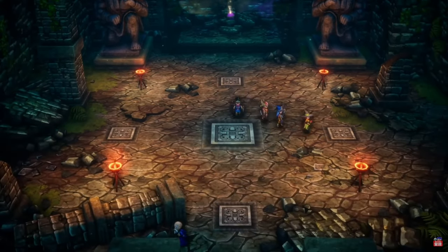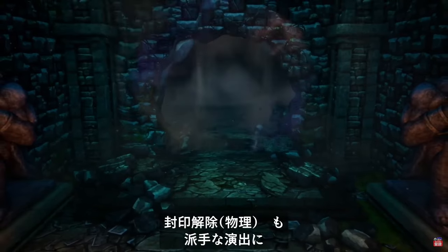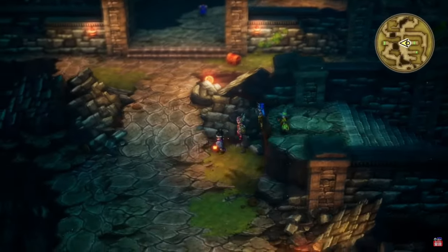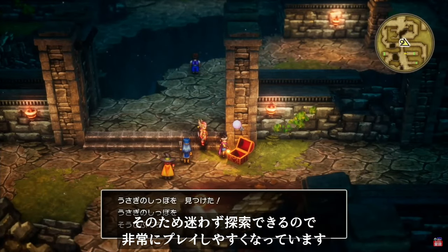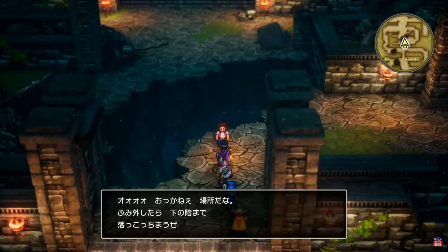This might be the cave it was talking about — I think this is where you need the magic bomb to blow a hole in that wall. Yeah, they've got the bomb. It looks like you get maps — I wonder if you get maps of each local area or just maybe the dungeons. Maps are unlocked when you visit places for the first time.